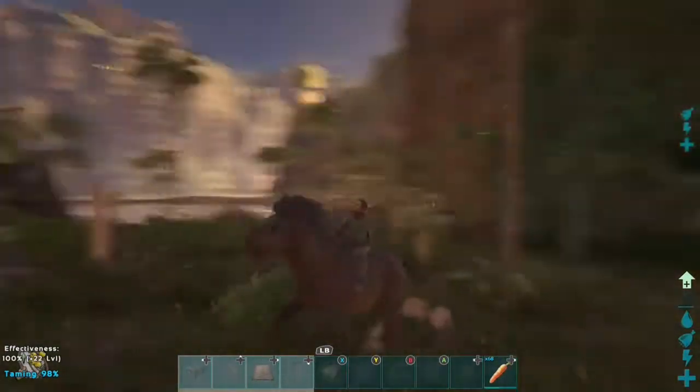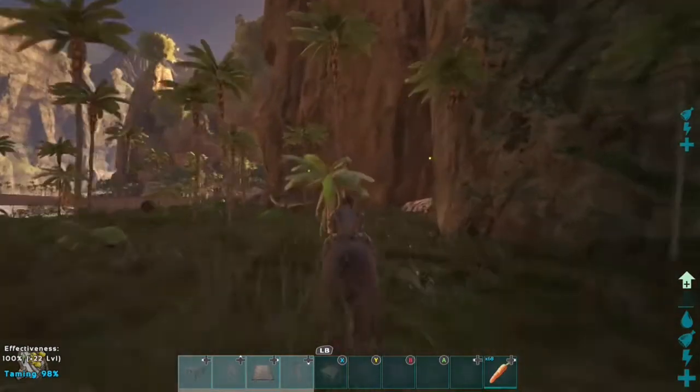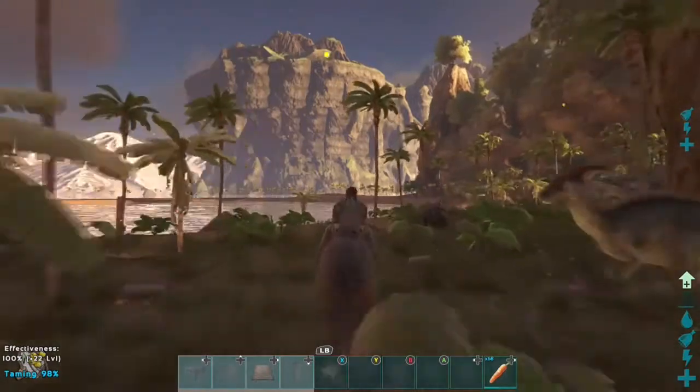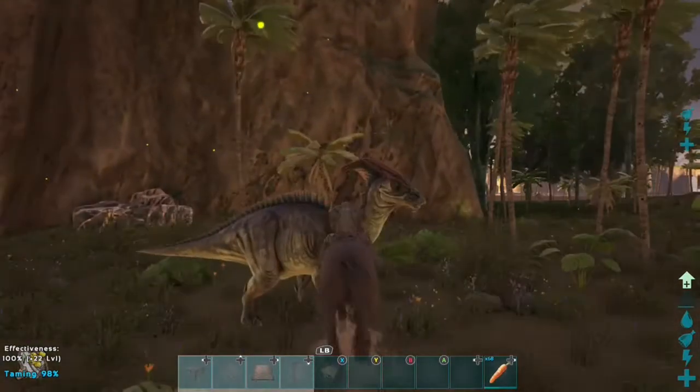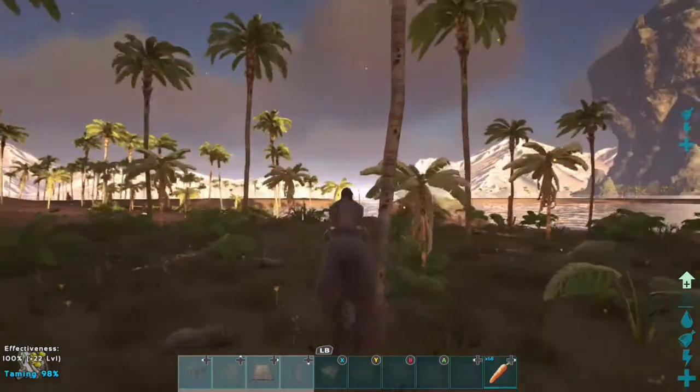I'll put the link in the description for you to find out more about the Equus from the ARK wiki. Also, there's a very rare breed of Equus called the Unicorn — everyone's favorite. They only appear once per map. We've almost tamed our Equus now, just one more feed and we should do it.